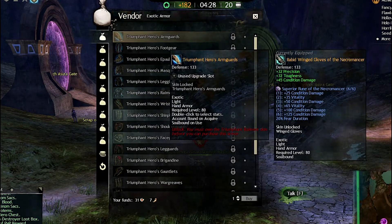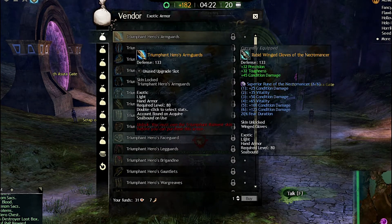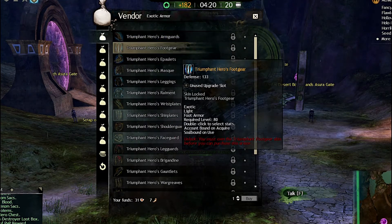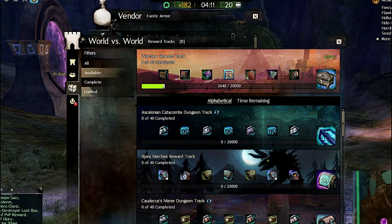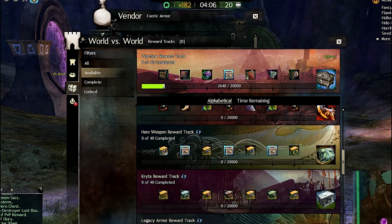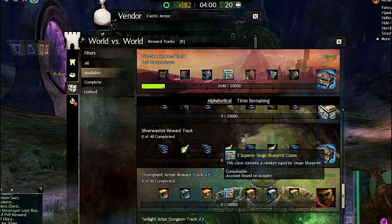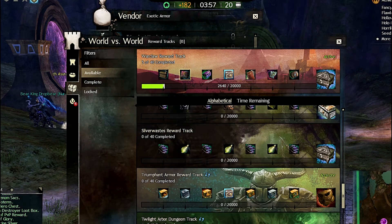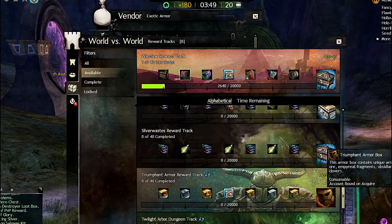He will show you all of the exotic unlocks in the very first bag. The way that you get those is by running the Triumphant Trek. You scroll down and find the Triumphant Armor track right here, and that's the one that you activate.